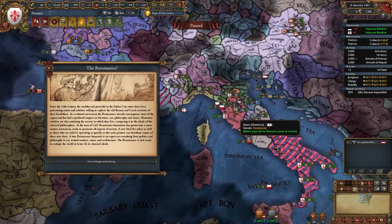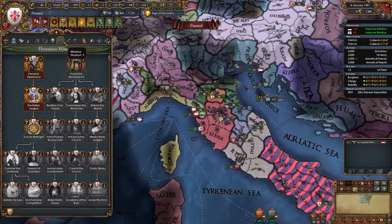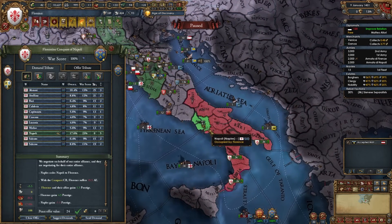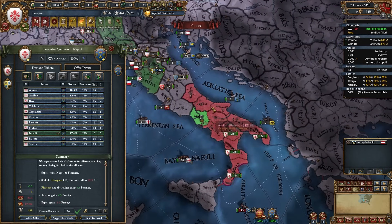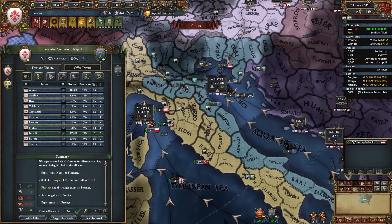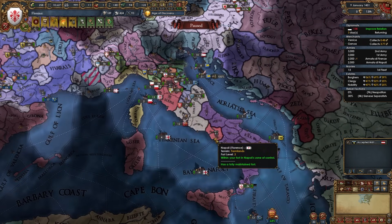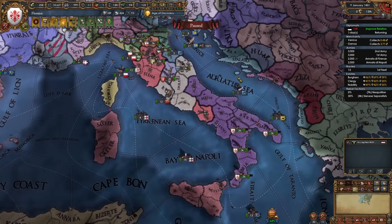In my game I called in Milan to speed things up. The Renaissance spawned in Luca rather than my territory — embrace it for the mission regardless. After defeating Naples, I recommend only taking the province of Naples itself, plus war reps and their money. Taking more will slow down expansion further north. If Naples doesn't get PU'd again by Castile or Aragon, we'll fight them again later. Just like that, that first war with Naples is done.